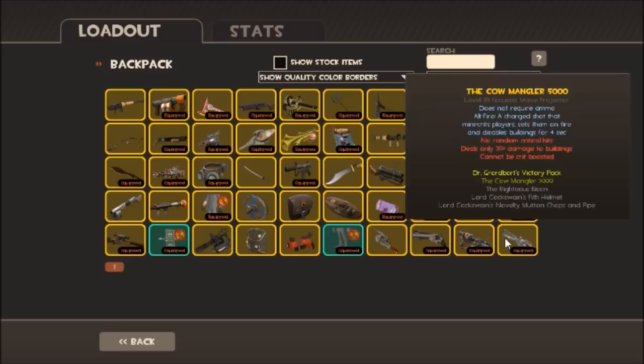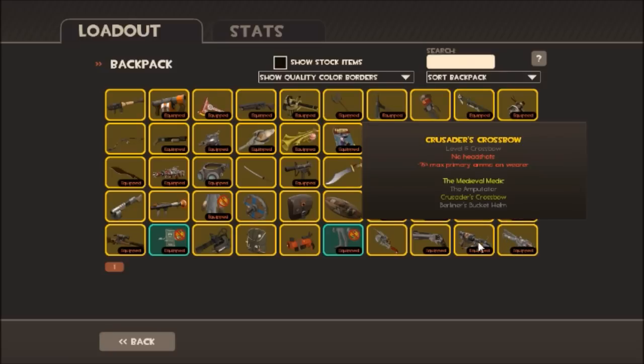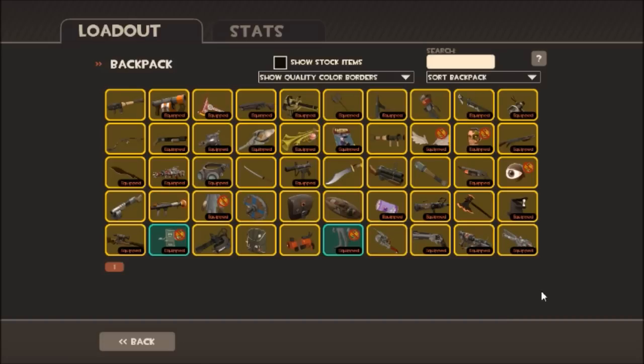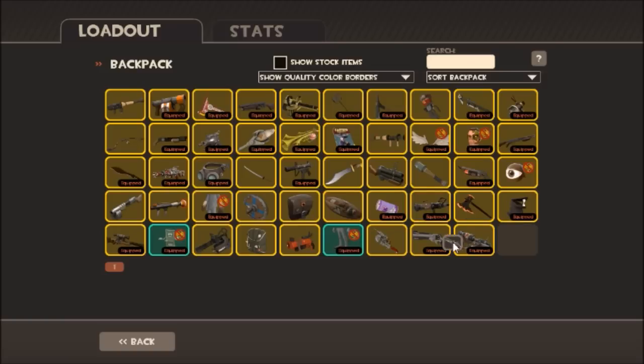Do you see these two guns? Here we have the Co-Mangler and the Crusader Crossbow. A thing that you can do in this game that is very crazy — if you do this two times, drag whichever item you want, and drag it onto the healing item two times. Fast.